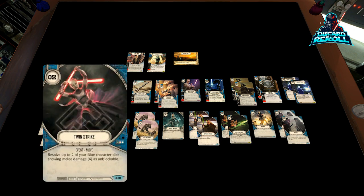Two copies of Twin Strike. I like this card — it's super live. We can certainly hit for like a four indirect paying nothing if we're able to resolve two blue character dice showing melee. You just quick-resolve Mace Windu's two-two as unblockable. You're certainly looking at at least three to two unblockable damage. It's super sneaky, and the fact that it costs zero resources means it's definitely going in the deck.